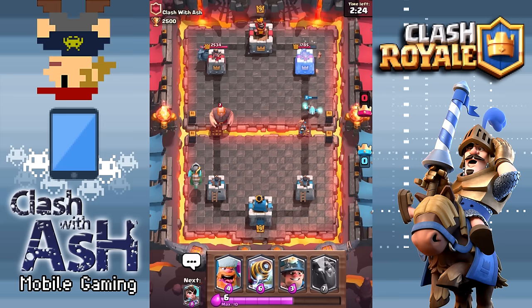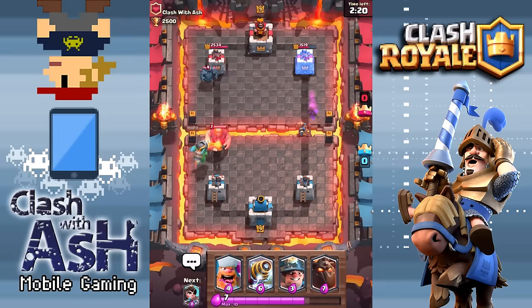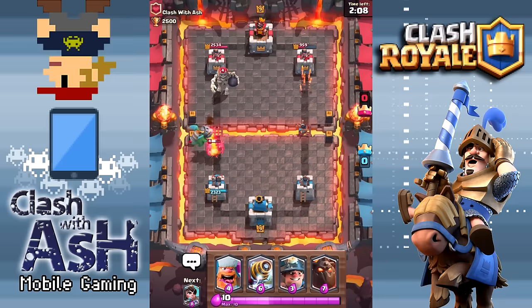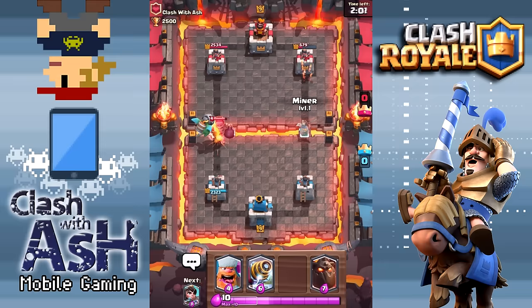It seems like he should cost at least 6 elixir, kind of like the Flying Sparky, but no — he costs 4. 4 elixir for this thing, and he can take down tanks so fast. He has the same beam as the Inferno Tower — it speeds up, it does an absolute boatload of damage to its targets. You can see here it melted that giant, it's going to melt the PEKKA right behind it, and then it's going to melt the giant skeleton.